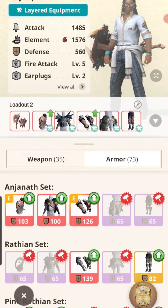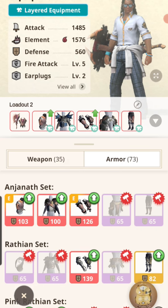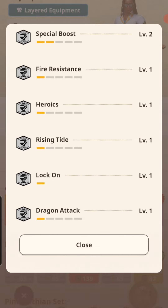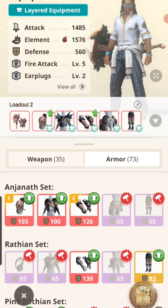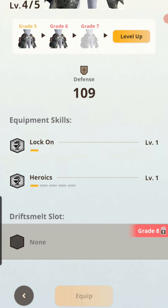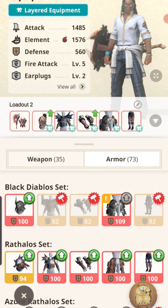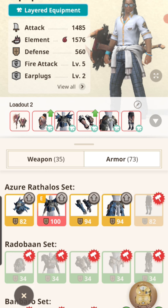I don't have fire dual blades yet, but I only use the Anjanath helmet and Anjanath gloves on that set. I can essentially even add Earplugs level 5. On this one I might be inclined to add more Special Boost, because I'm already getting Special Boost level 3 from the Rathian pieces. So I might add Special Boost to the Anjanath helmet and gloves, and maybe to the Diablos waist — then Special Boost level 5 with Fire Attack level 5.